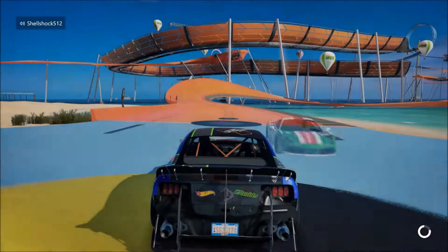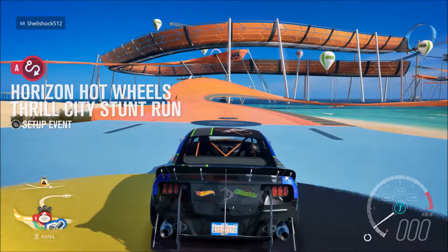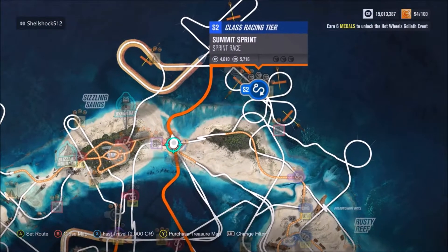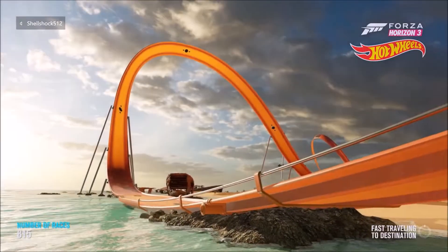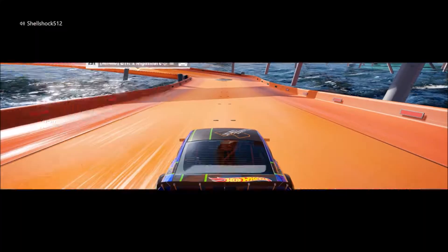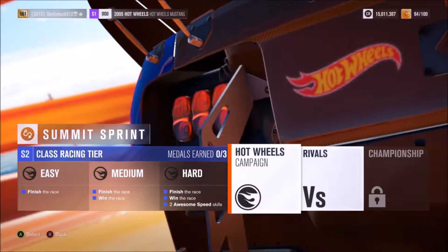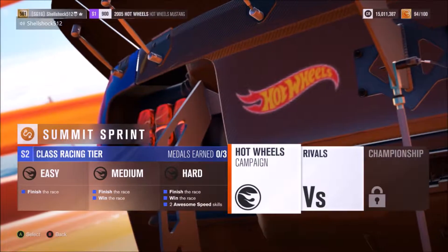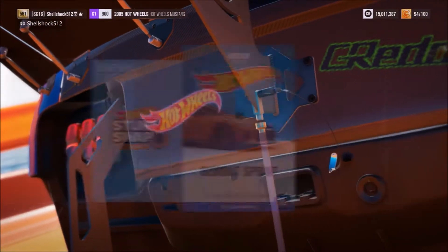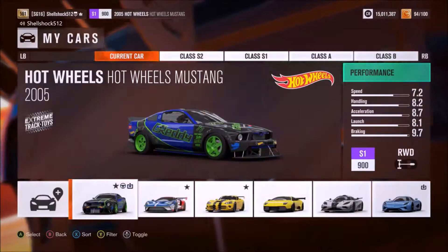We got two stars and we're getting closer — we only need six more stars before we can do the Goliath. Basically we just need to do two more events and get three stars each. So let's have another look — I want to do an S2 race now to showcase another car I haven't shown off yet. We're going to go ahead and do this as soon as possible. As always we have to get two awesome speed skills, which shouldn't be too hard in the car I'm going to select.